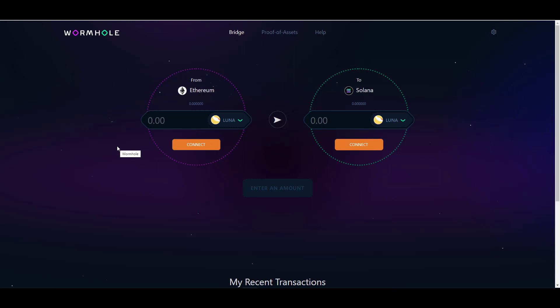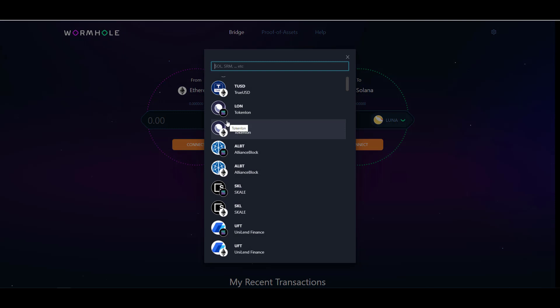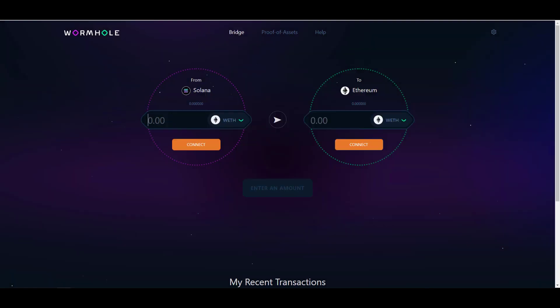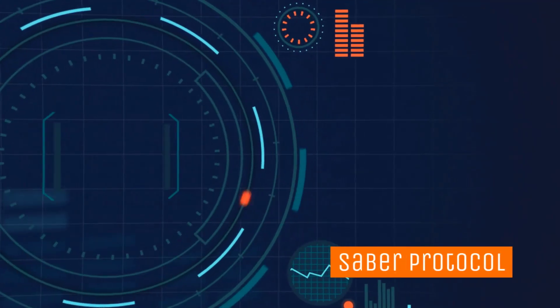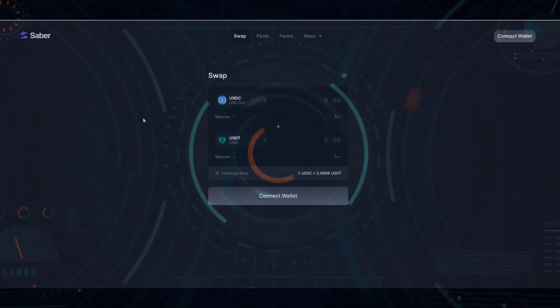Once your Phantom wallet is loaded with SOL, come to the bridge page. On the left you connect your Ethereum wallet — MetaMask makes this easier — and on the right connect your Phantom wallet. Currently they don't support transfers from Terra to Solana, but that's coming. Once both wallets are connected, select the asset you want to transfer, enter the amount, approve the smart contract interaction, then approve the actual transaction. The process typically takes five to ten minutes, after which the assets appear in your Phantom wallet.